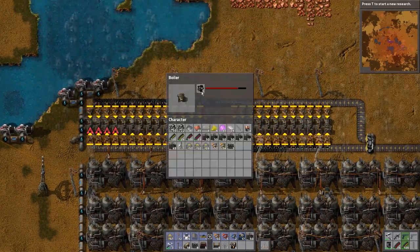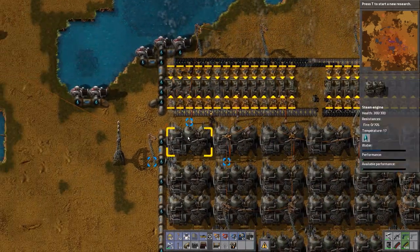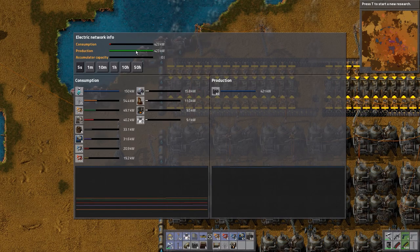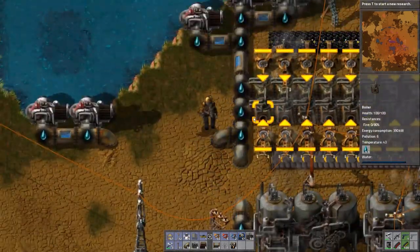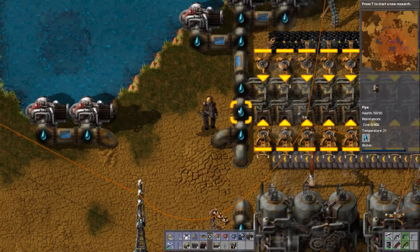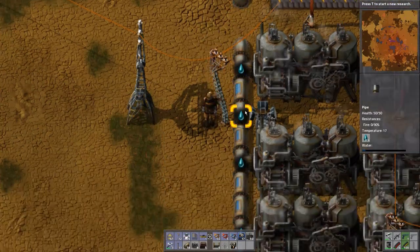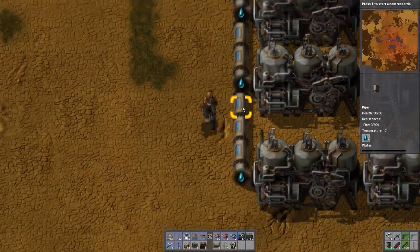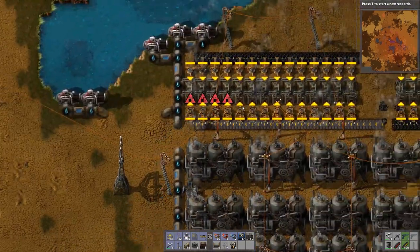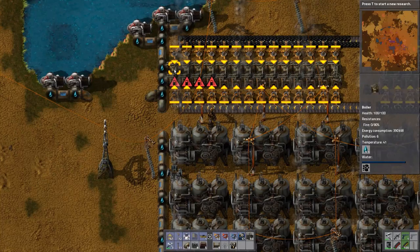That's not the issue. No water coming all the way down there. Okay. So do we need — does it need to have an exit pipe?